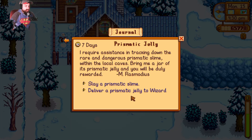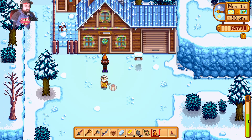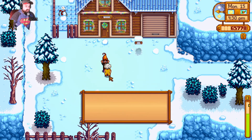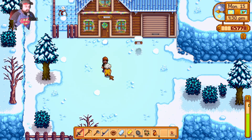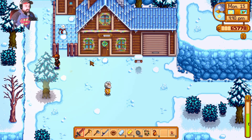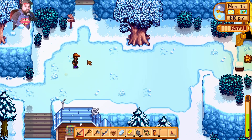Prismatic jelly — slay a prismatic slime, deliver a prismatic jelly to the wizard. And I've got some winter root for the tent dweller — a great gift, he likes everything that's foraged. He says it can get really cold in a tent. I say I have a whole house with plenty of room — we've got a spare bedroom, just let me know!